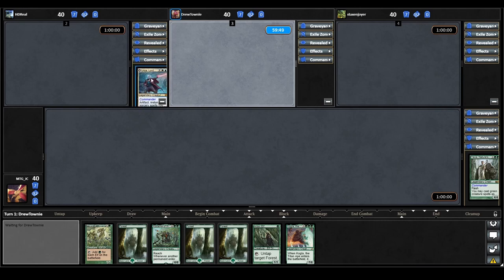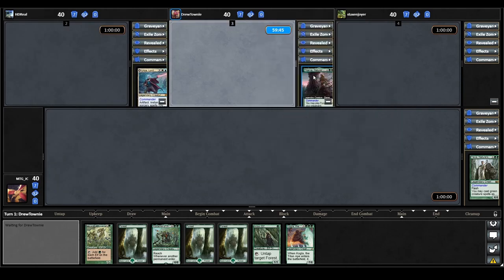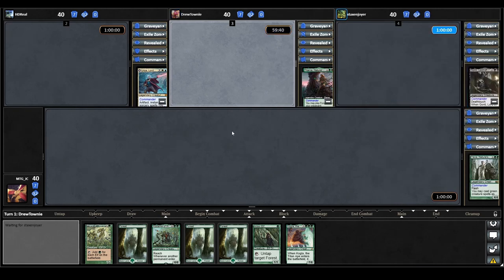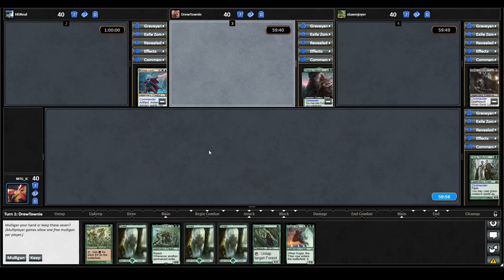Alright guys, let's see who we're playing today. We have Urza, Lord Protector; Titania, Nature's Force; and rounding it out, we have Gonti, Lord of Luxury. Looking at our opening hand, I think it's a pretty good keep. We have Turn 1 ramp into a Priest of Titania, which is going to get us a lot of mana with Elves on the battlefield. Kadama should hopefully let us cheat some good permanents into play. We also have some interaction with Coglar, so we'll keep this.